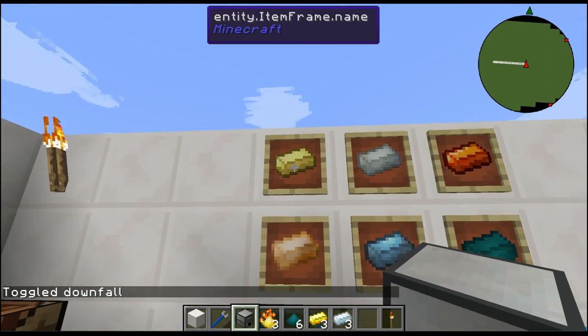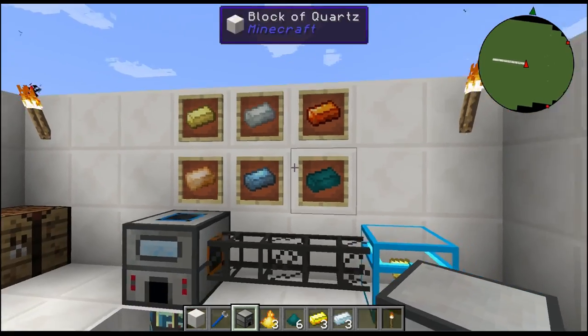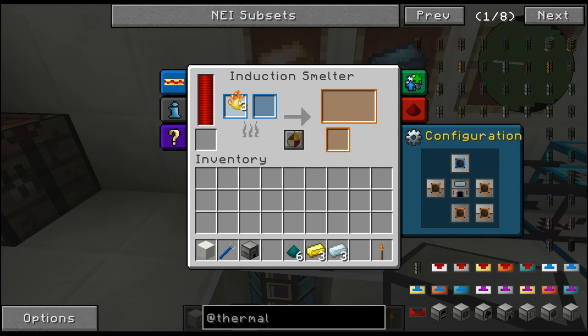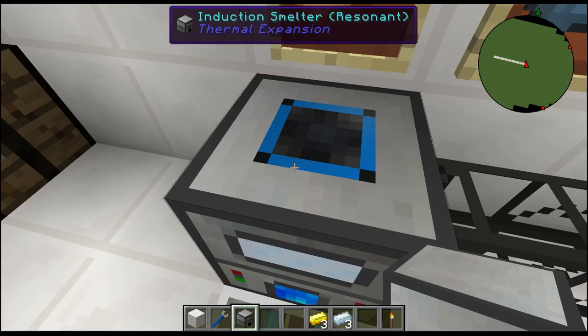You can make Electrum with it, as well as Invar, Signalum, Bronze, and I believe Mana Infused metal, plus the Enderium ingot. Let's go ahead and see some of this in action - nothing burns there without the right materials, but put that in and look at that, it even sounds like it's doing something.